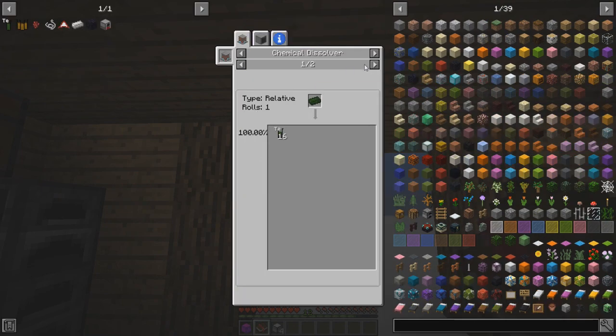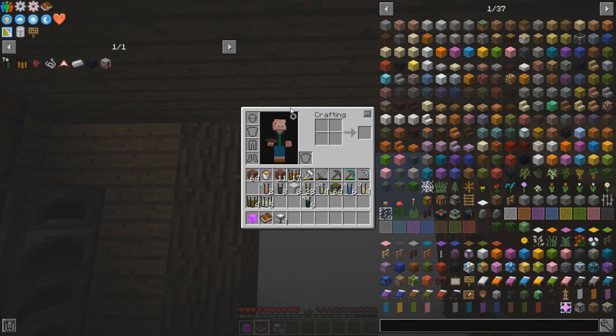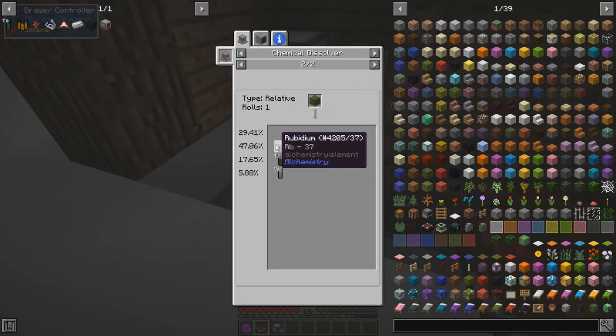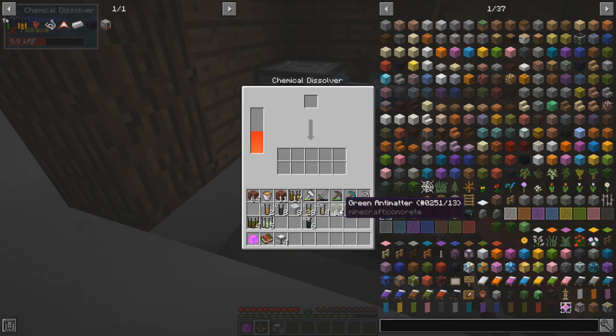How do you make tellurium? In a chemical dissolver from green antimatter. So let's just go ahead and dump the green antimatter in. We have a 50% chance of getting rubidium and tungsten. So basically the rubidium we just got, we're going to make a whole lot more there.